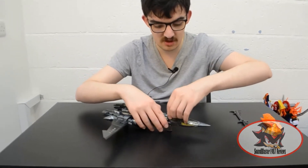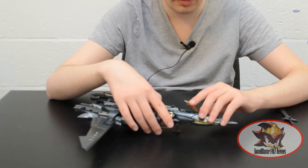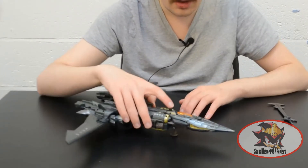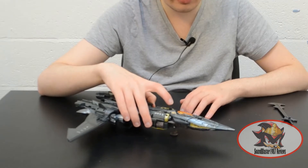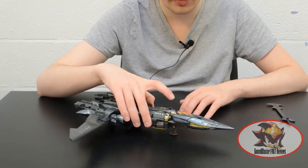For features in this mode, the cockpit opens, though you can't fit anything in there because nothing is small enough to fit in that cockpit. Pressing this button will split open the cockpit in the same way as Cybertron Wingsaber's Cyber Key gimmick works.